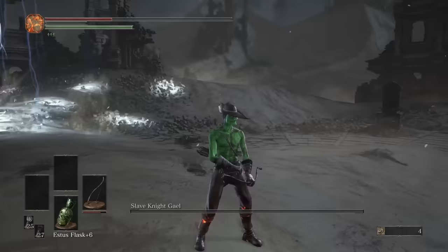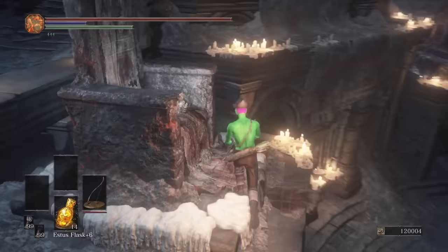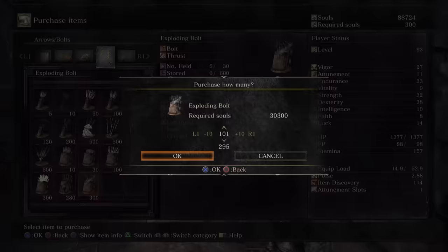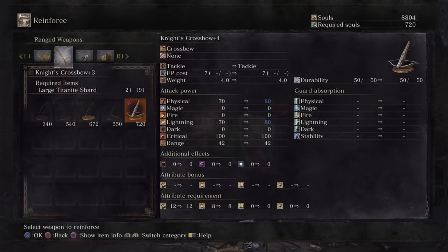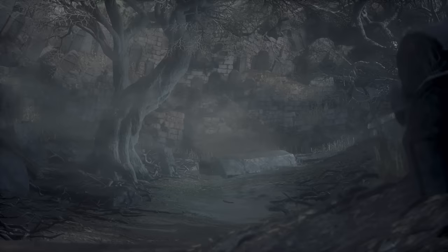I had wanted to use Gael's soul for something for the next run but forgot I never spoke to the transposition NPC, so he's not actually here. Instead I get the Knight's Crossbow, buy a whole bunch of different types of bolts, and upgrade the crossbow to plus 4. Just like all crossbows there's no scaling, so that's good. I'll allow myself to carry over any upgrade materials I've picked up but I'm not allowed to specifically buy loads of them from the Shrine Handmaid. Let's get the crossbow run underway.